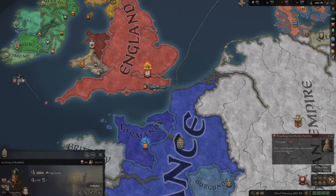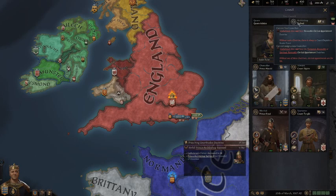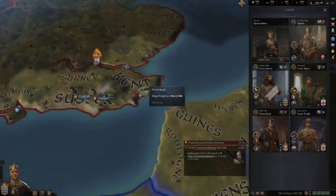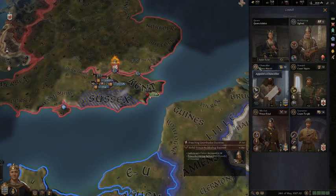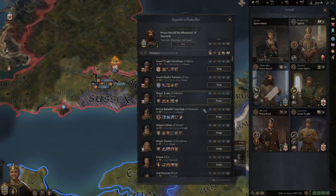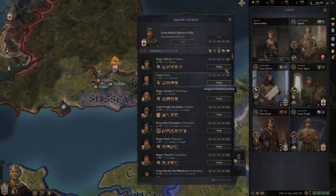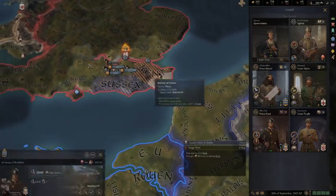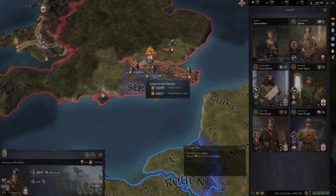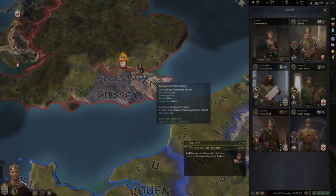My court chaplain has poor learning skill. Unfortunately I can't do anything about my court chaplain because I'm Catholic, so there's not much I can do there. We're sieging Kent. I should check for a better chancellor — this guy has slightly better, but not much. Do I have anybody with higher stewardship skill? Only 12 or 13, so not really. I don't want to take on these guys alone — run away. I will definitely join in the battle, but I don't want to take any of those guys on alone.